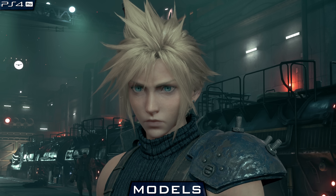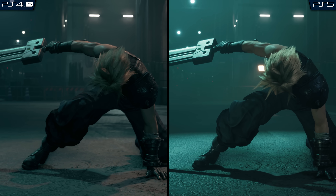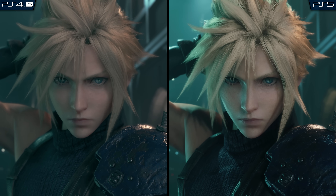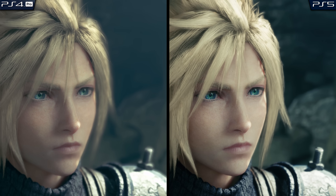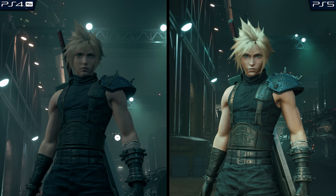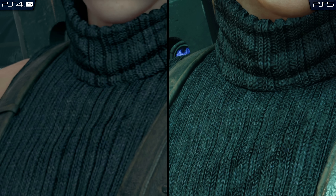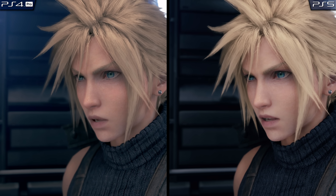Let's kick this comparison off by first taking a look at some character models and the texture work applied to them, starting with the lead protagonist, Cloud. Disregarding the obvious bump to the max resolution, Cloud himself hasn't really had his model changed all too much. The poly count is the same, all the animation work tied to the model is identical, and even the number of visible hair fibers from his head seem to match up exactly. However, there are still some very slight improvements that Square incorporated that are easy to miss, like some new high-fidelity textures along the character's skin and clothing — likely done to accommodate that higher output resolution — and the results, while seemingly minor, really show during the many cinematic cutscenes throughout the game.